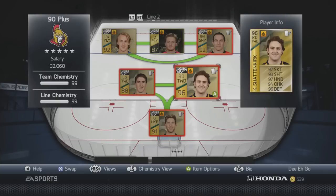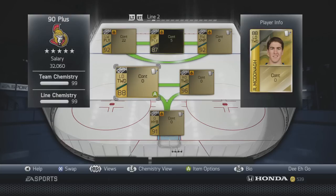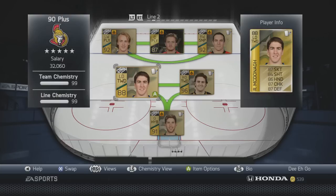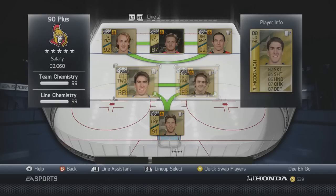On second line defense, we have Kevin Shattenkirk boosted, and Ryan McDonough, who I'm going to boost once I get some more cards. McDonough's just solid even without the boost — he's so, so good. Same with Shattenkirk — they're both monsters. That's who I like running with back there.